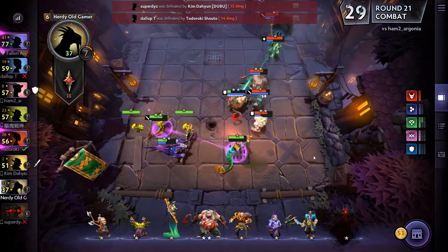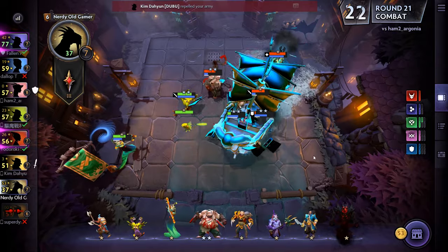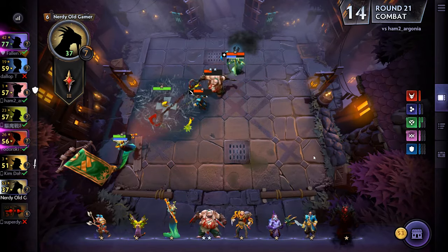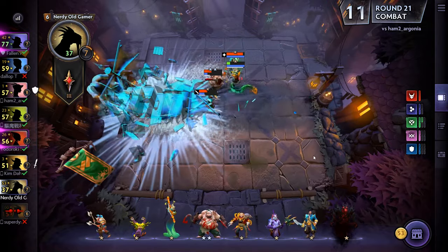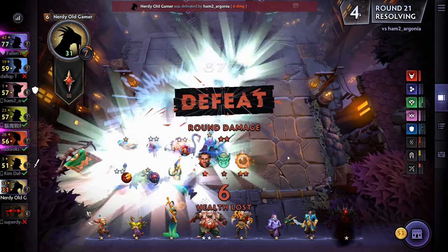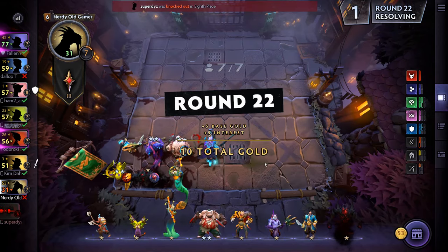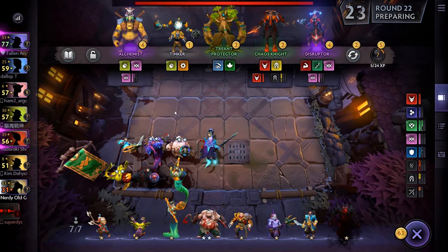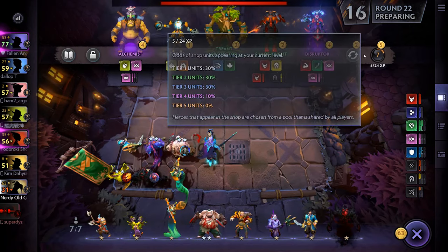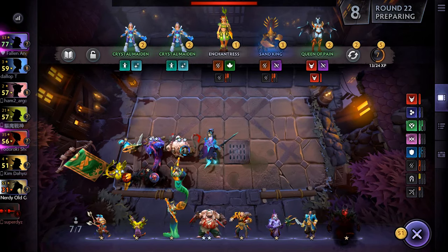We're going to lose this one as well, unfortunately. Down six health — we're at 31. It's time to turn things around now. Let's get leveled up as soon as we can, to put in Lichen to begin with for the Savage and armor bonus.